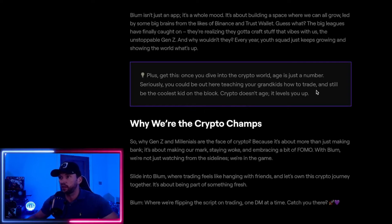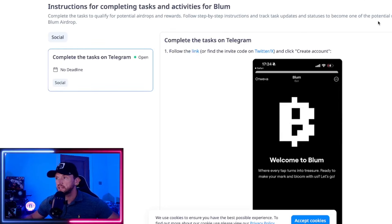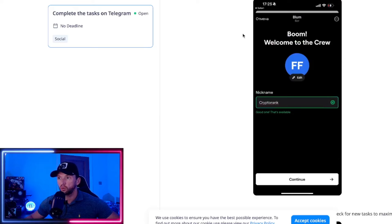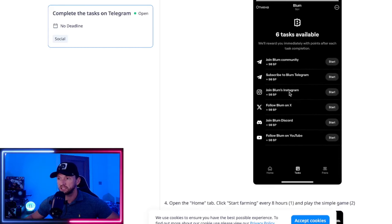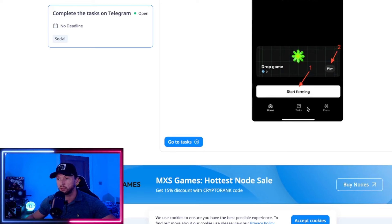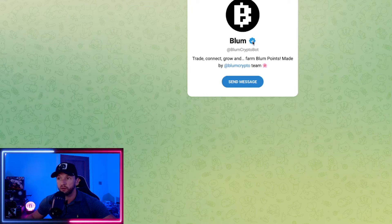Now the bit you've probably been waiting for — how do you get involved in the airdrops? Here you can see the tasks you need to complete. To qualify as a potential recipient of the Blum airdrop, all you have to do is go into their Telegram bot, open the task tab, and complete the simple tasks: follow Blum on X, join the Discord — all the usual stuff. Then open the home tab, click 'Start Farming,' and every eight hours play the simple game. You can already see they've been verified on Telegram, which for me is a good verification signal for Blum.